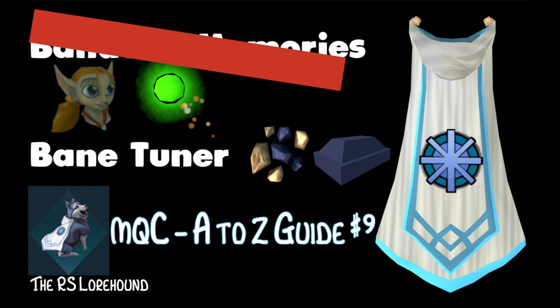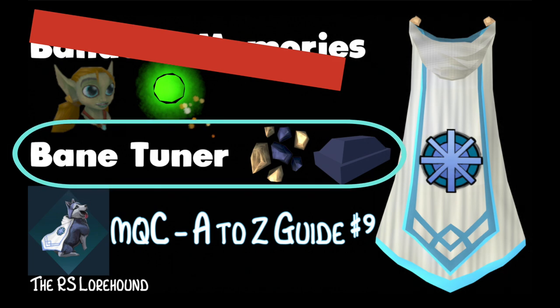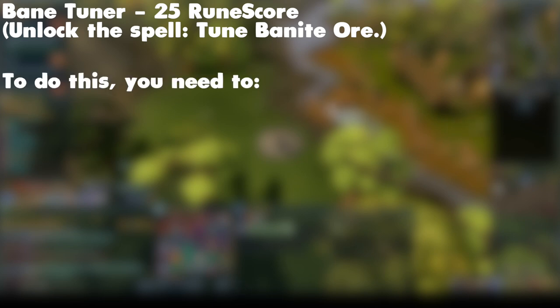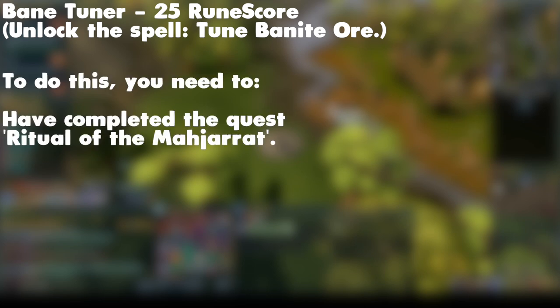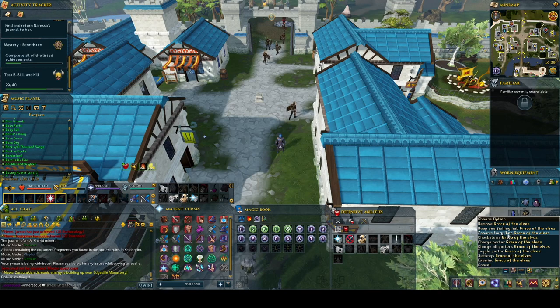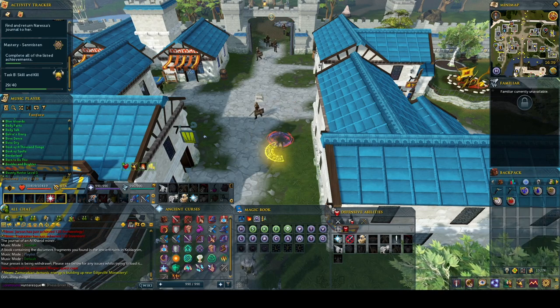Now let's move on to the final achievement in this video: Bane Tuner. The Bane Tuner achievement is worth 25 runescore. You must unlock the spell Tune Baneite Ore. To do this, you need to have completed the quest Ritual of the Mahjarrat. You probably have already completed this achievement during that quest.